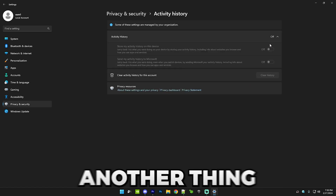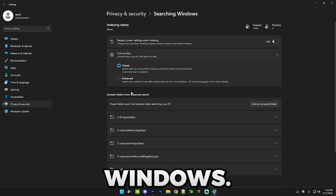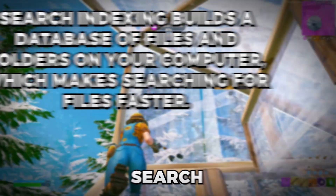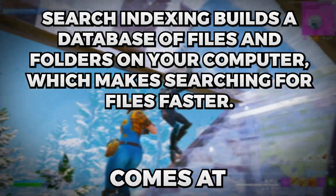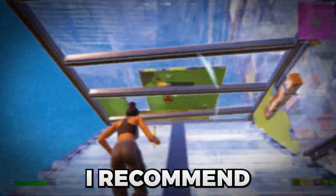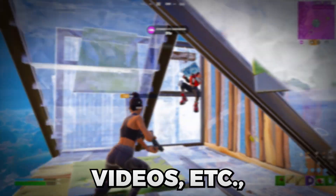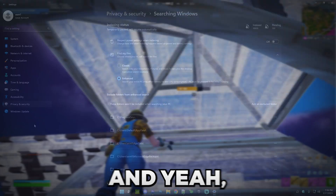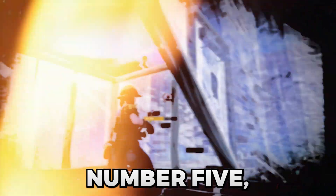Also make sure Activity History is off. Then go to Searching Windows — here you can turn search indexing on or off. Search indexing makes searching for files faster but comes at a slight performance cost. If you're on a low-end PC I recommend having it off; if you're on a high-end PC and you do things like video editing, keep it on Enhanced. That's everything for the fourth option. Next, number five, is uninstalling a bunch of useless apps from your PC.